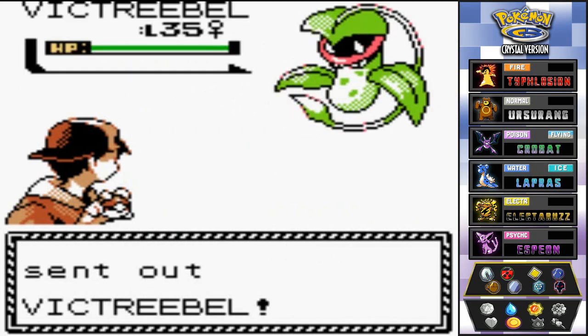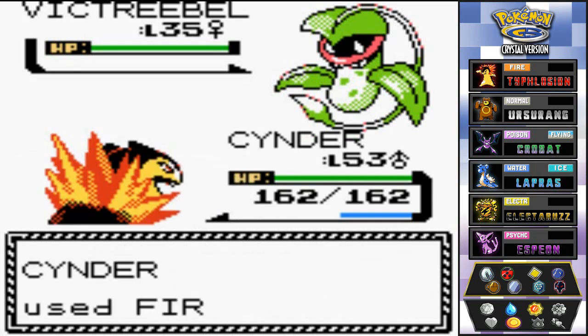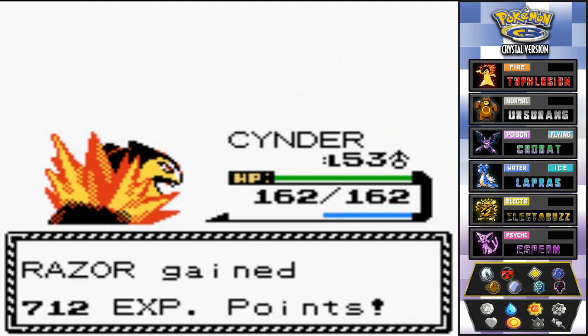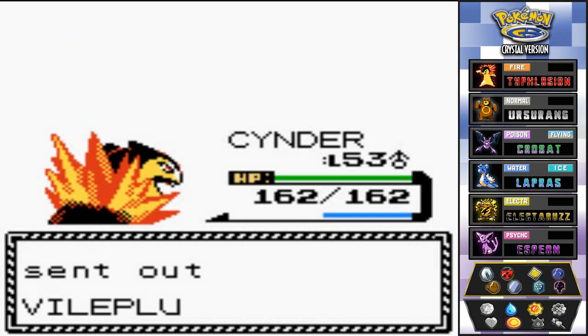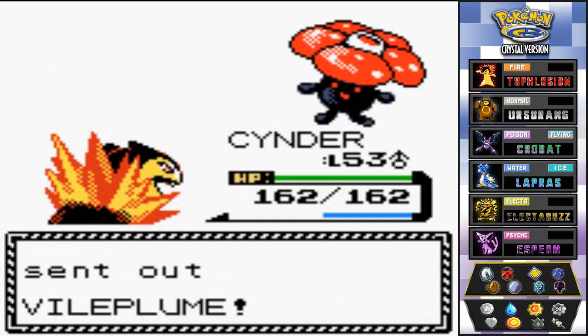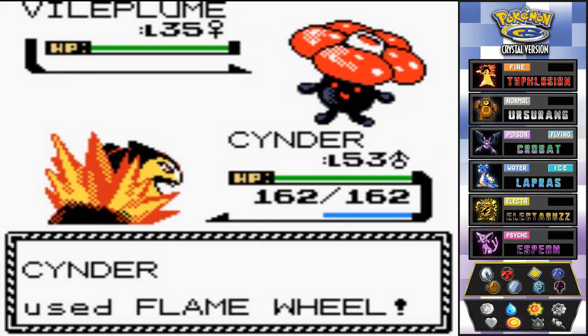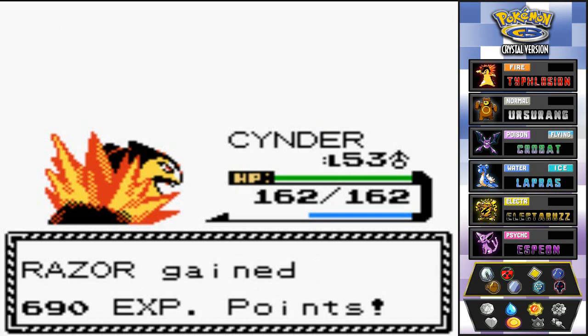Fire Punch does great damage — say goodbye to Victreebel. This is probably going to be the Cinder show because Fire versus Grass-type works perfectly. They come out with a Vileplume next — it's looking scary, but Flame Wheel kicks its butt. Will it go all the way down? Yes! Razor is racking up experience points.